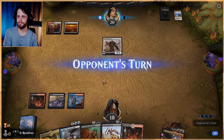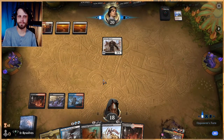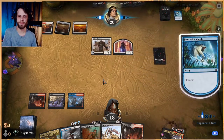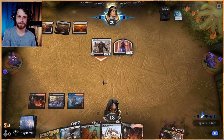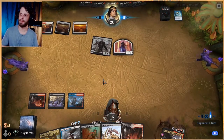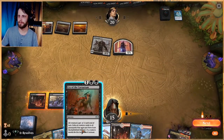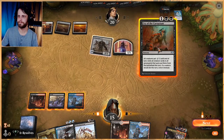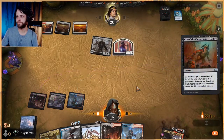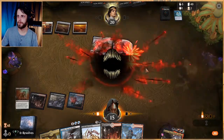Let's take a hit here, I'm okay with taking a hit. Let them get some stuff out, then we can just Cry and get rid of it all, so that's totally fine. I kind of want them to throw out a Flourishing Fox, that'd be kind of nice. And this exiles too, which is super convenient.